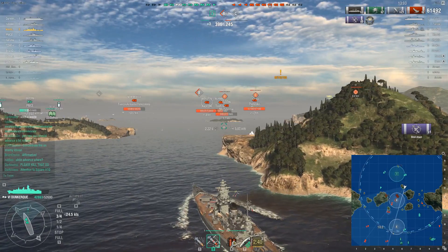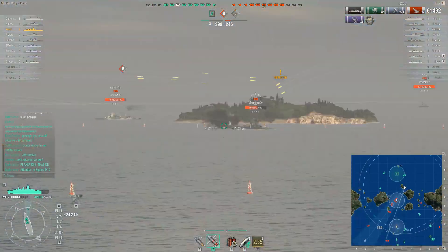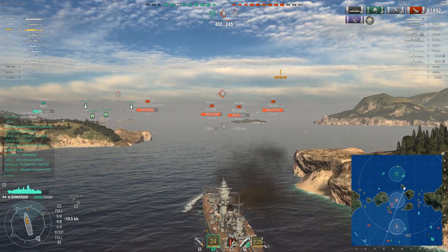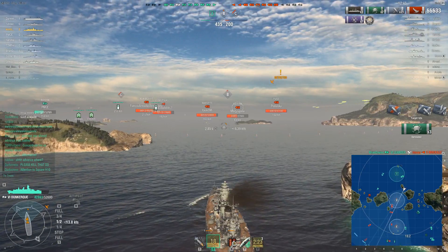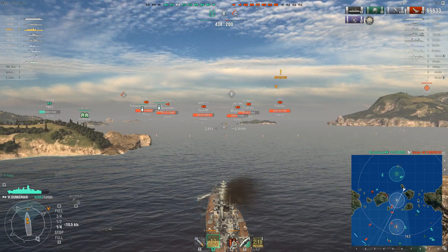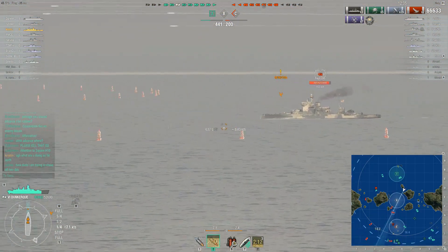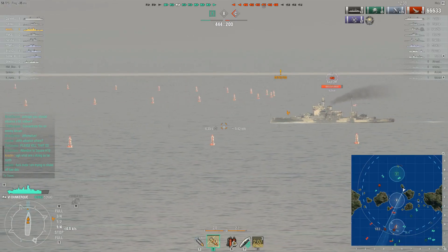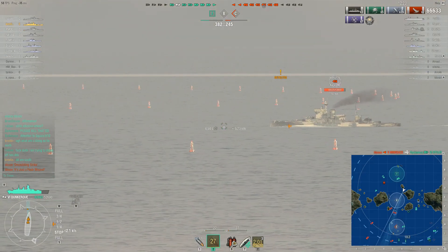The Byron looks to be his primary target for the time being, and it's actually turning in giving a little better angle, just getting forced by that island. Another solid hit, 5,000 damage. You can see the enemy team is starting to get corralled. If you manage to do this to a team and are coordinated in your attack, things will go well. If you corral an enemy team and then go at them one at a time, you're going to start losing ships very quickly.